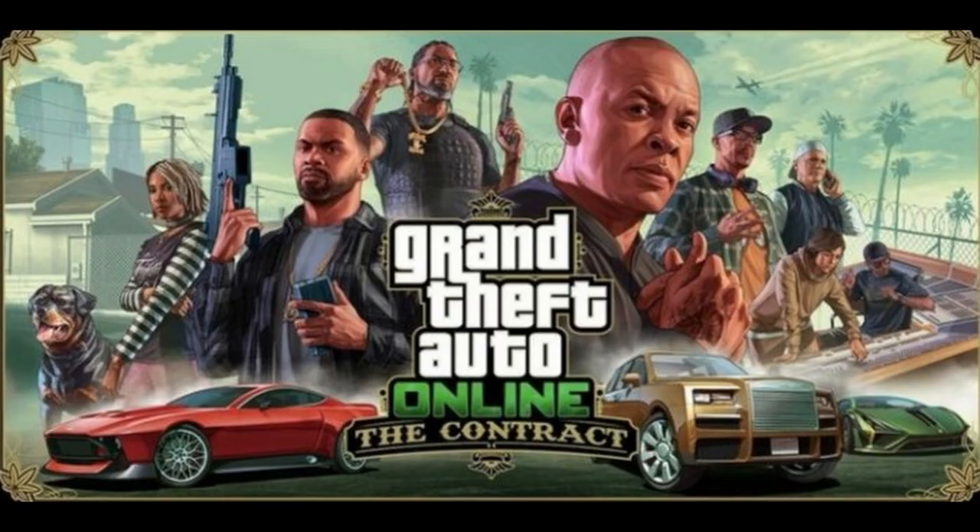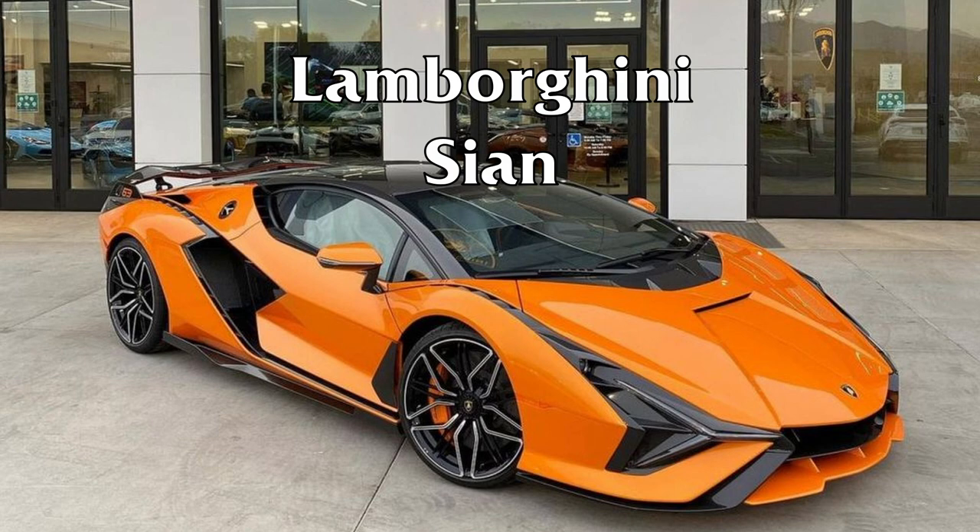The last car seen here on the right is based on the Lamborghini Sian, a hybrid supercar where only 63 models have been made. If the in-game version is anything like the real-life Sian, expect rapid acceleration as it can reach 60 miles an hour in just 2.8 seconds.